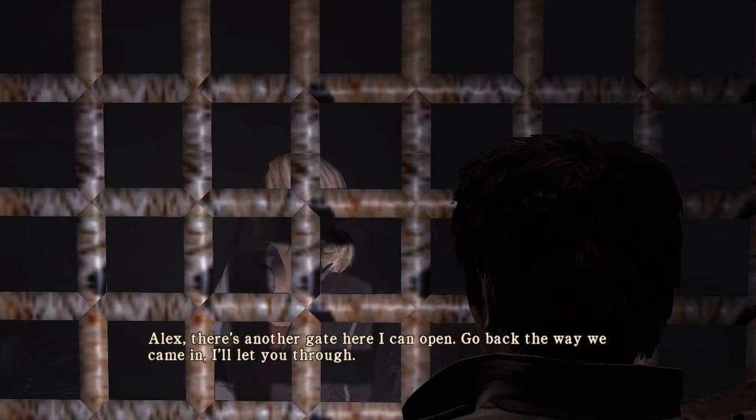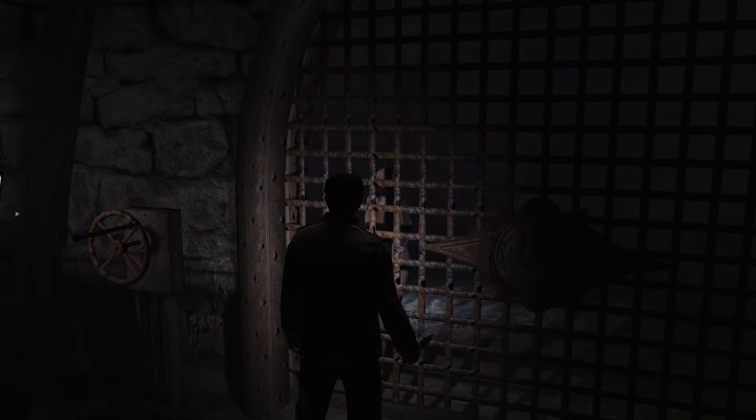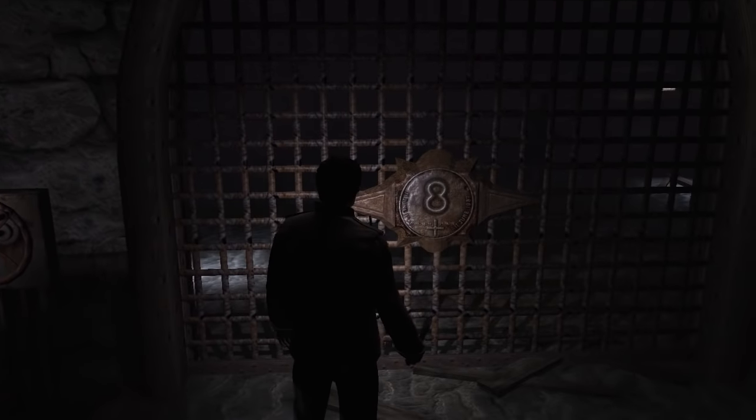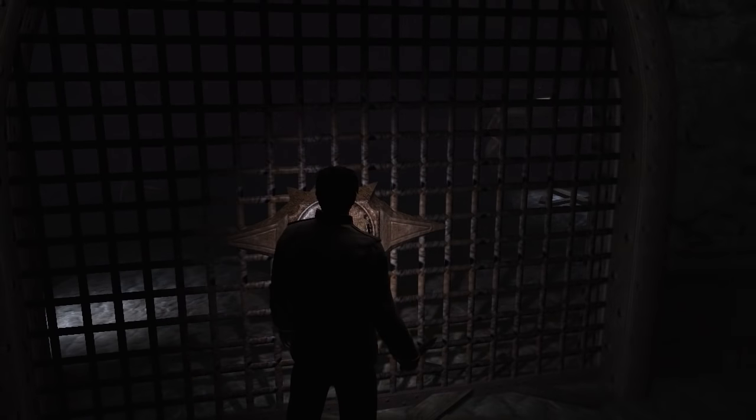There's another gate here I can open. Go back the way we came in and I'll let you through. Are you just telling me to backtrack? I've pretty much got to go right back to the very beginning then, to gate four — back through the bilge tank all the way around here again. Aw, man. I can see the wheel as well. That's so annoying. If only I was Mr. Fantastic.